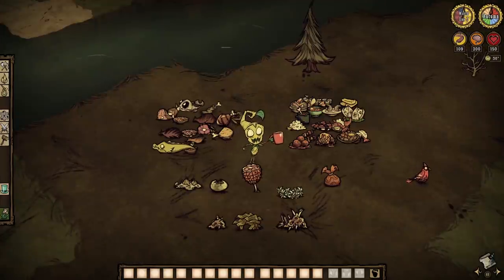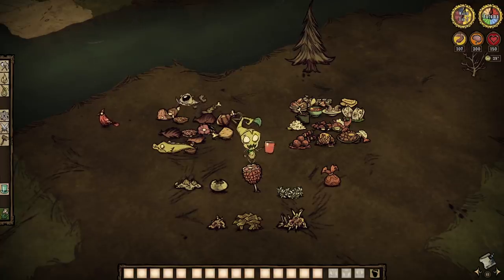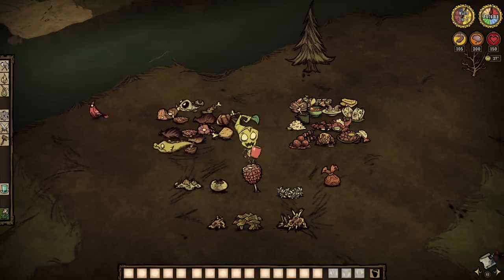Now, the wet category, on the other hand, is nowhere near as limited. Wet items include darn near every type of food in the game, be it a crockpot dish or not, rot, a flower garland, even the fish food from Pearl, a handbat, and even more. But do these two categories really actually matter in the long run?